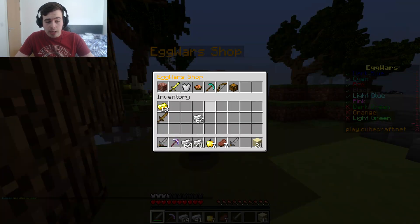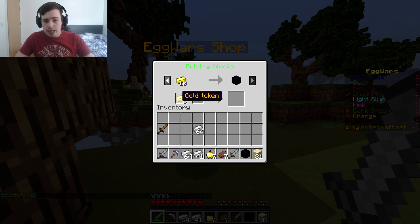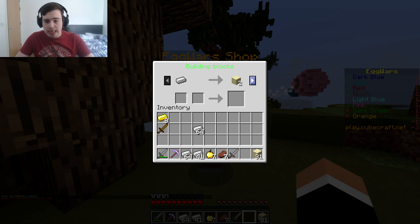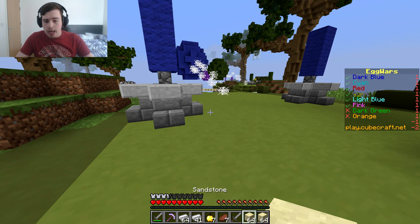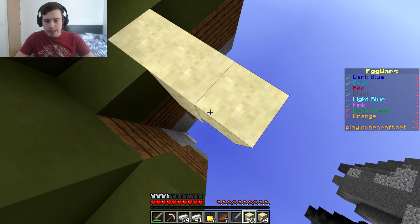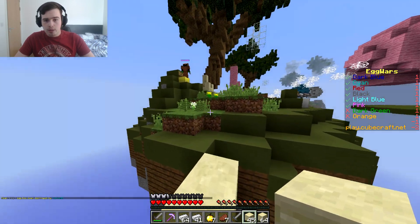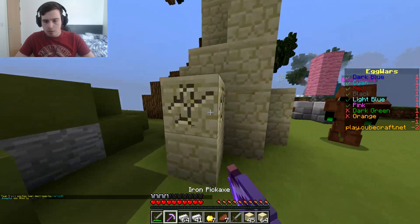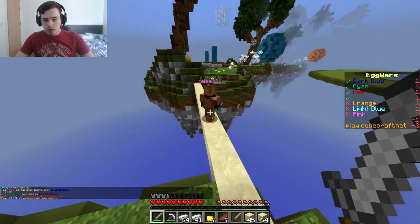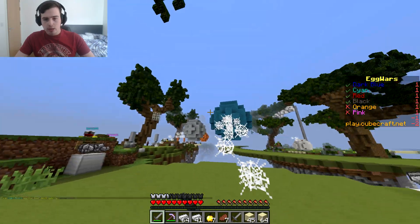We knocked out purple. Green is a matter of time — he has no armor or anything. We haven't upgraded our diamond generator yet. I'm thinking about a little bit of obsidian but I don't think it's worth the resources. Red is right there looking geared. I'll head over to this island slowly — he's just standing there literally chilling. I'm going to sneak for the egg first.